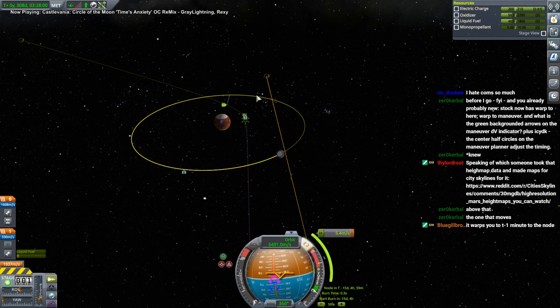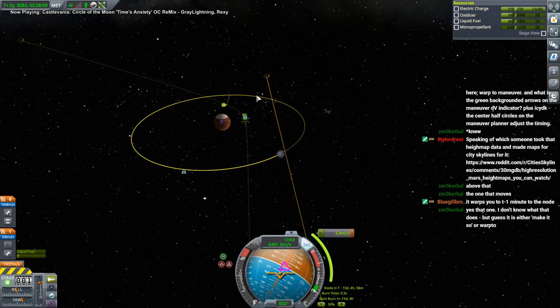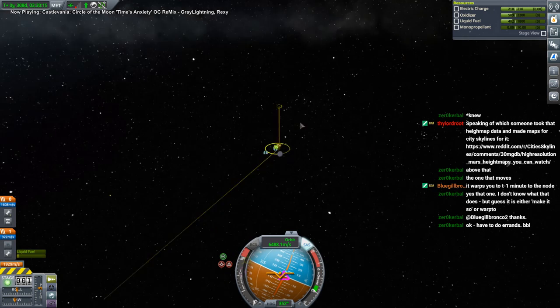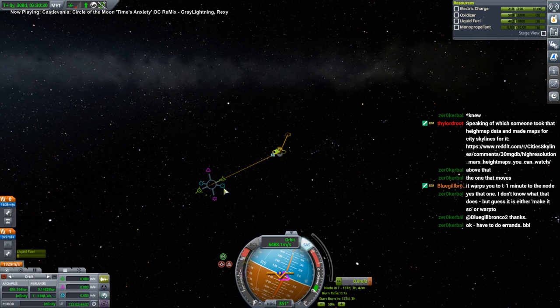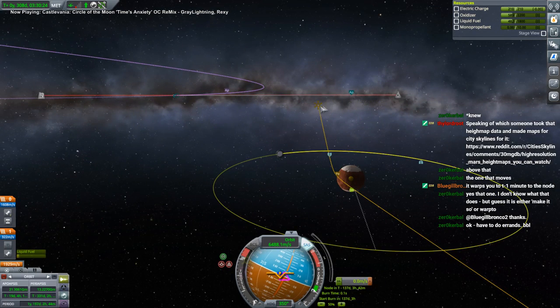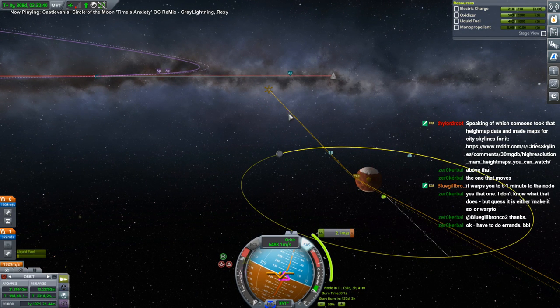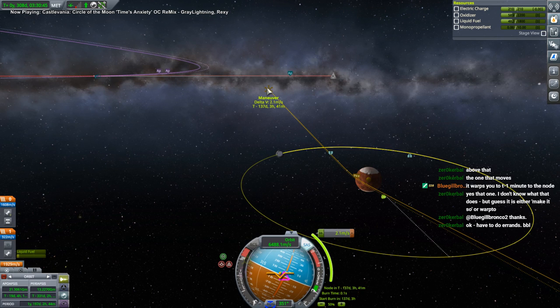T minus one minute to the node — that's not too bad. We don't want to do that right now because we may lose communication shortly, so I should do this right now. Let's get a node right here so we can bring it out. If we have communication great, if we can't, it'll burn up — who knows — atmosphere. So that will be in 137 days plus our current time. But that's not absolute time, that's mission time.